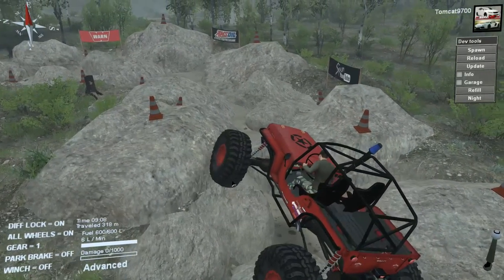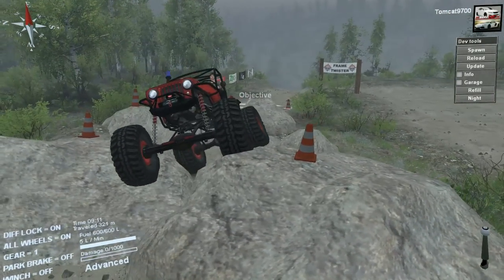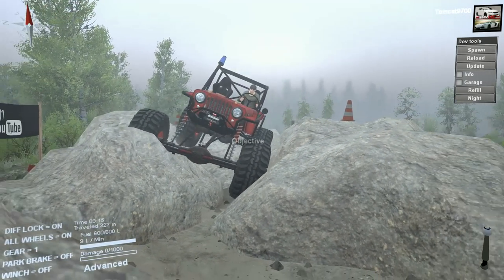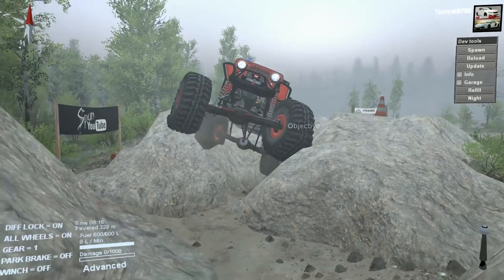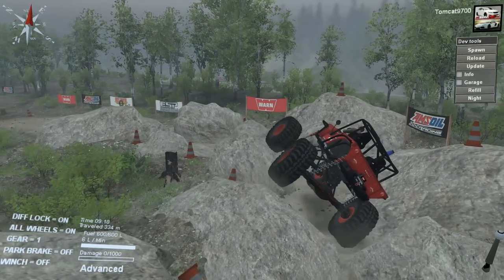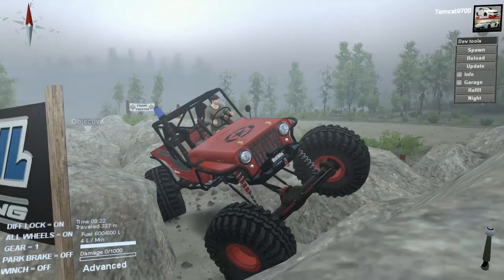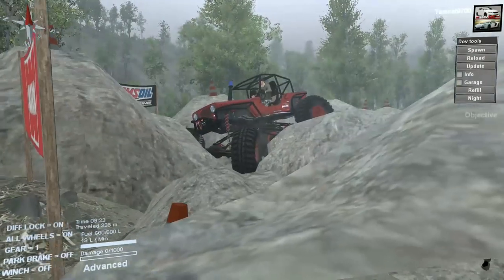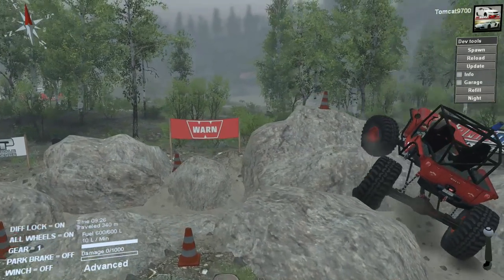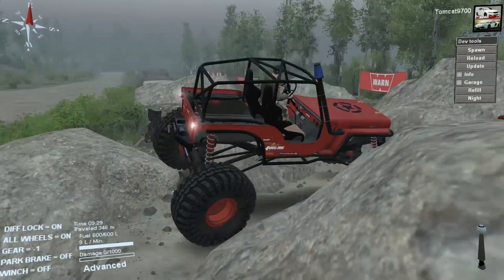Let's put it in automatic so we can easily shift to reverse if we have to just by moving a finger to a different key. The tires and the insane suspension travel on this Jeep — and really all of the Top Truck Challenge trucks — really help it through these twisters. Look at the amount of suspension travel you have, and look at the amount of tire you have. It's crazy how much tire is under this Jeep.